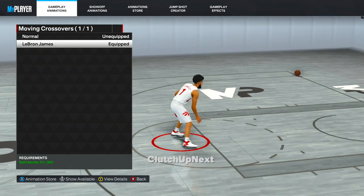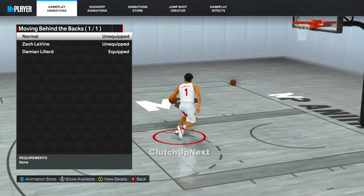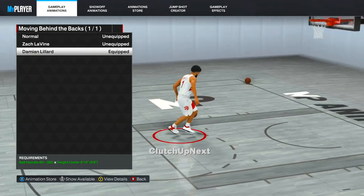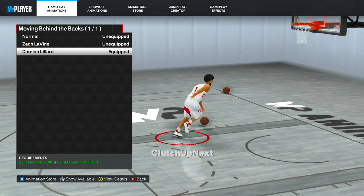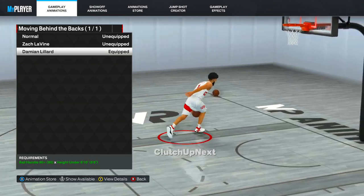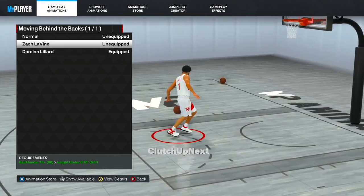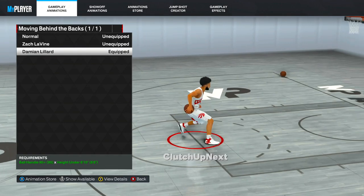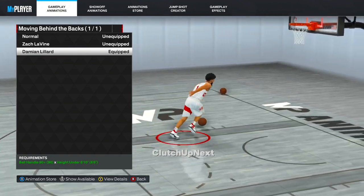For moving behind the back, Damian Lillard — if you have a 90 ball handle — is the best one to go with. It's closest to Scotty Pippen from NBA 2K22 and it's the fastest going downhill behind the back in the game. If you don't have a 90 ball handle, Zach LaVine is kind of valid too, it's just not as good as Damian Lillard.